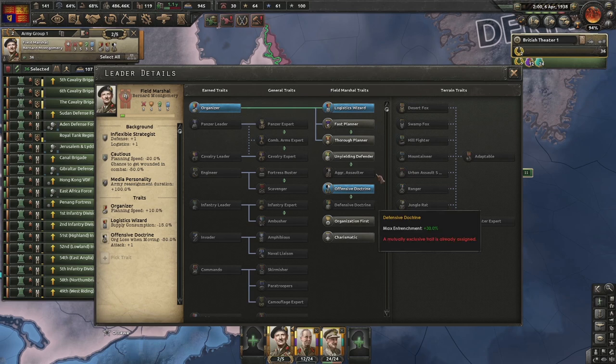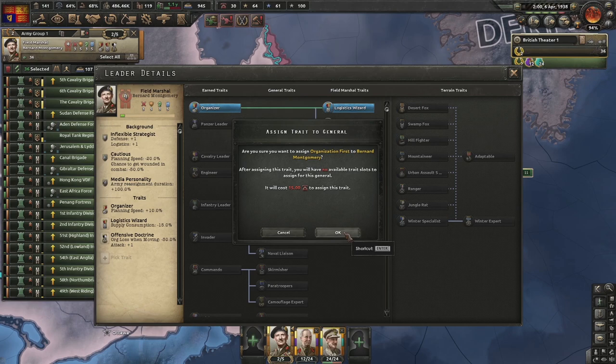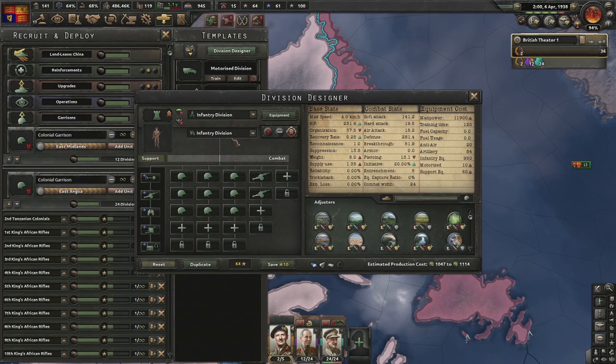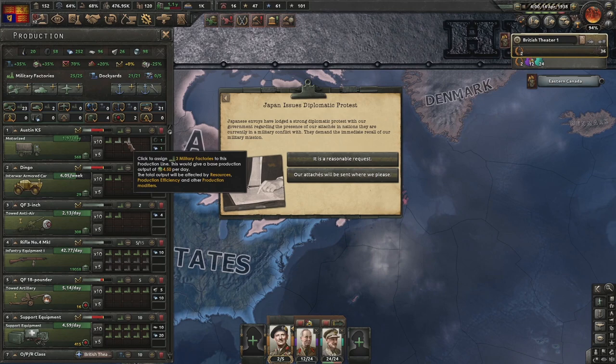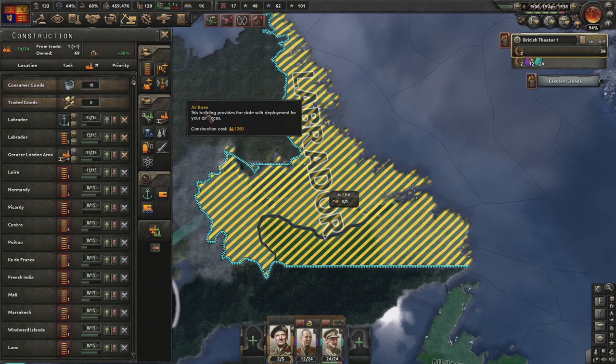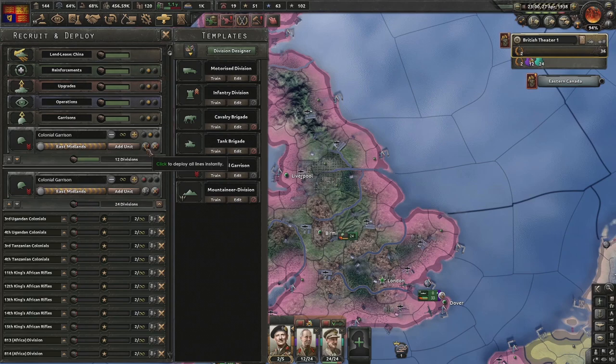Going for organization first. Taking off the engineer and replacing it with a field hospital - this is the ideal template. But we're low on support equipment which could become a bad problem, so assigning 10 support equipment factories and reducing motorized to one since we have lots banked. Need higher naval dockyard and slightly higher infrastructure. The divisions training are almost done - 12 will be converted to our main infantry force.